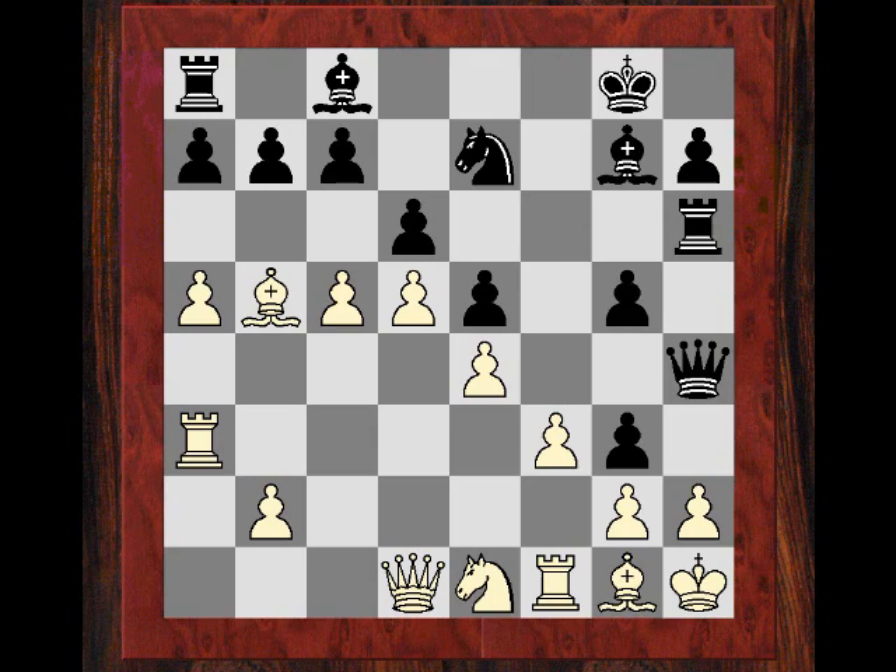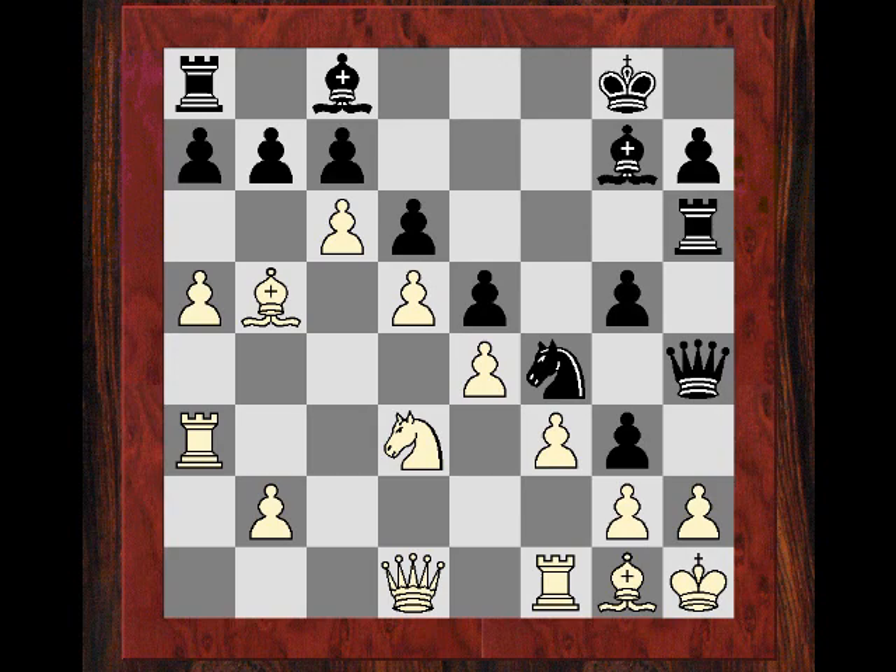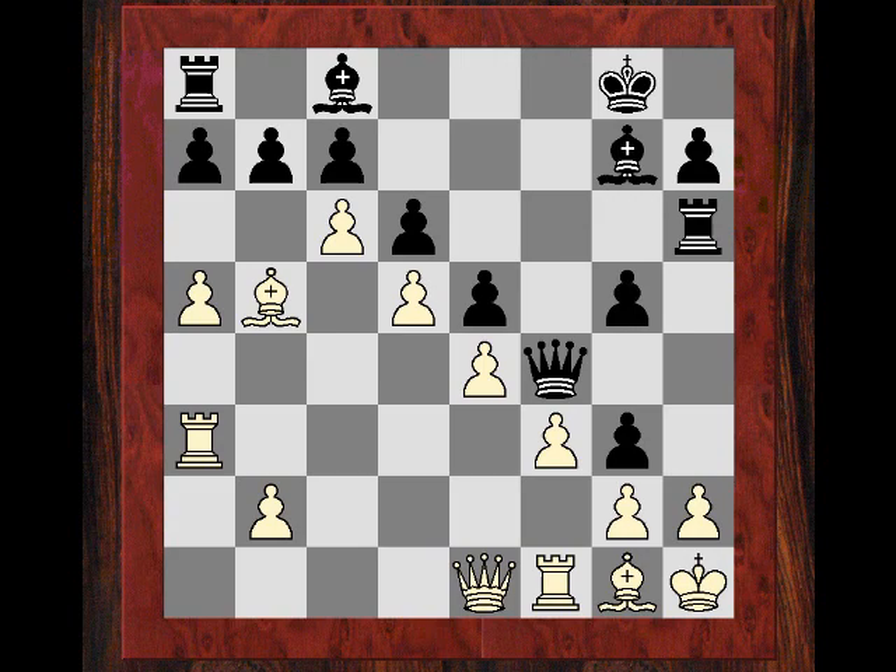The h-file, but the big deal is that we see the Knight first coming to f4. So Knight takes f4, Queen takes, introducing this idea now of Rook takes and Qh4. And you might think, well, what's the big deal? It's never really going to be that effective.